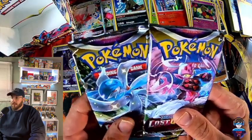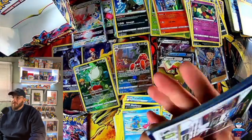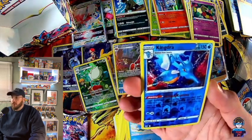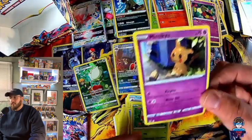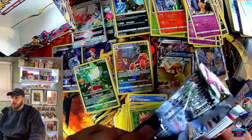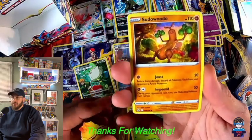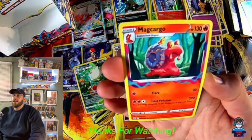We have two packs left — eeny meeny miny moe, we're doing this one. If I ever do a major like 100 booster packs, I'm definitely gonna do the quick unpack. Oh, we have the Kingdra nice reverse — complete the evolution — and a Mimikyu! Nice. My second favorite Pokémon. I just really like the dark Halloween stuff. Hopefully I can get my hands on some trick-or-trade Halloween promo. This is the last pack — thank you all for watching. The final card of the unpacking is Magcargo.